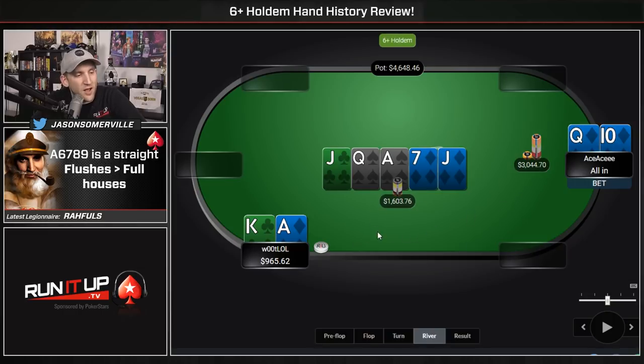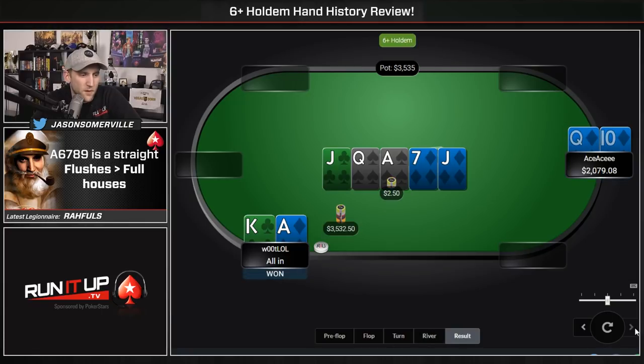That's a scary river card. Ace-Ace. If Ace-Ace pulls the trigger here, it might work — we can very credibly represent a full house in this spot. This is a tough spot to call with Ace-King. We do beat 10-9 and King-Queen, which probably doesn't play this way with a check-raise on the turn. I would guess I would fold here as Ace-King. Does he find the hero call? Yes, he does — whoa! Nice call on the river there, not an easy one to make.